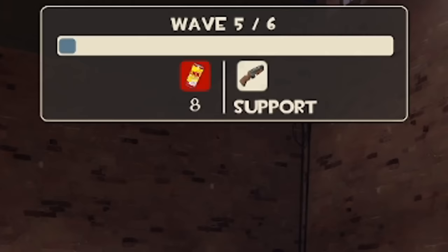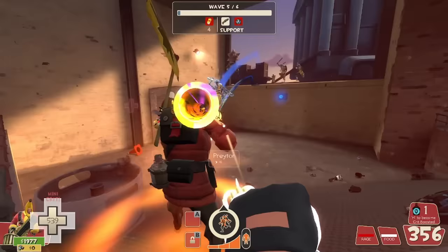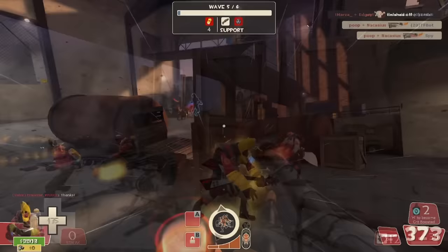As for the bonk scouts, just build a wall — you can get in a line to body block them and keep them stationary while their invulnerability wears off. There will be a couple of spies running behind, so your team soldier or pyro should track them down, but for everyone else this will prevent any kind of last-minute capture.